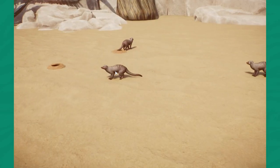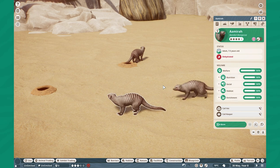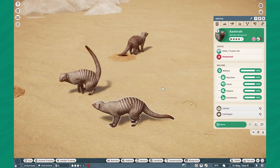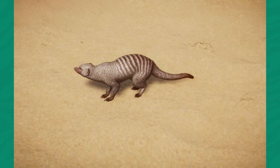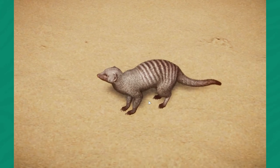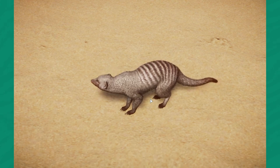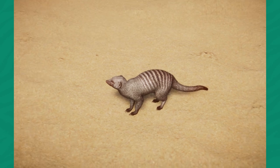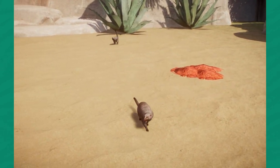Originally made by MegaGamingRex and GiornoPizza, this mod was remastered recently by Narwhaler. This is the Banded Mongoose mod — such a beautiful model. Check that out. So the Banded Mongoose is a mongoose, obviously. They're very closely related to the meerkat, and they're just really exceptional creatures. Look at these guys go. They're so adorable.